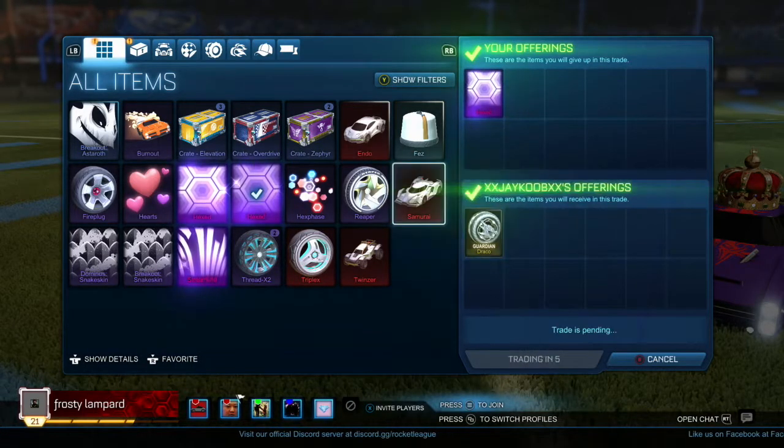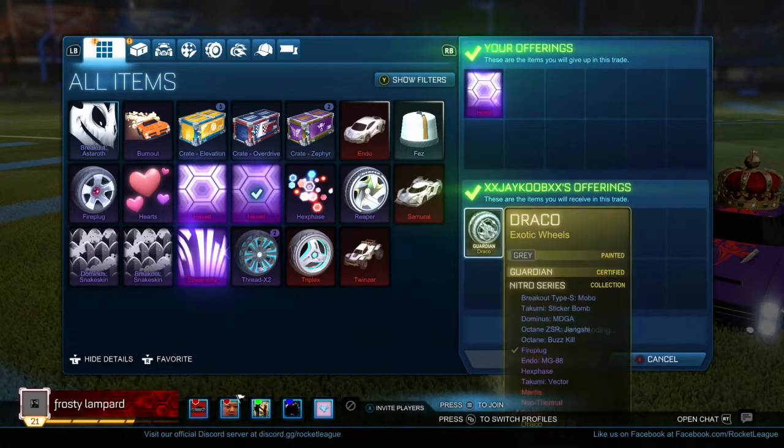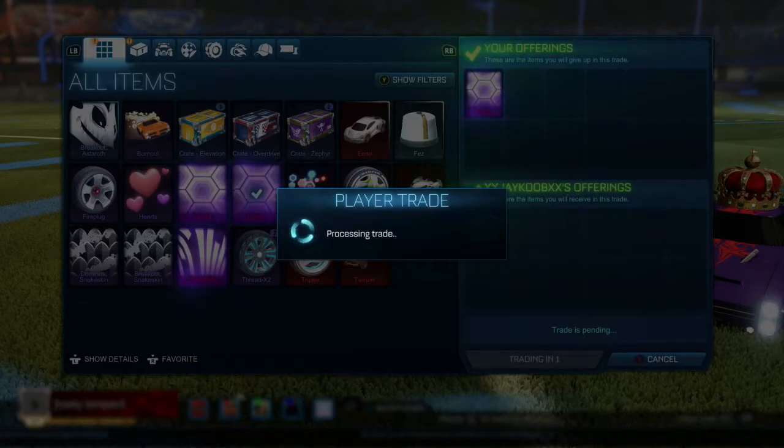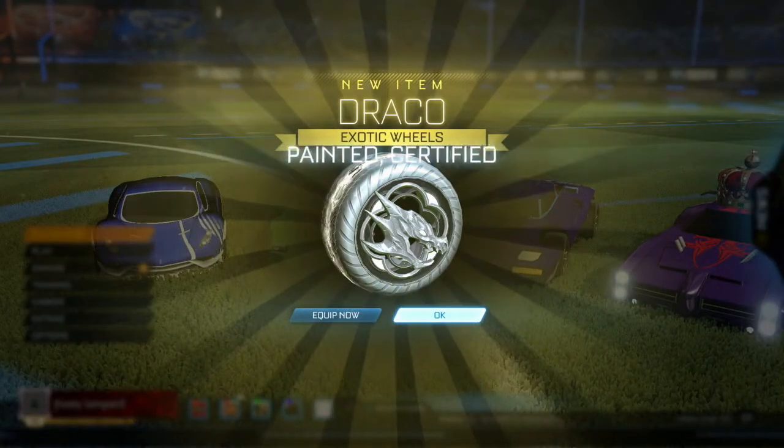Moving on, I did a risky trade and decided to pick up a pair of grey guardian draco wheels. The price value of these dracos is around 4-5 keys so I was hopefully trying to find that person who would give 5.